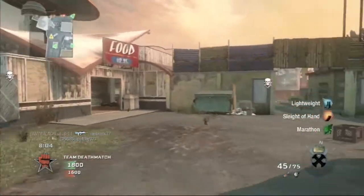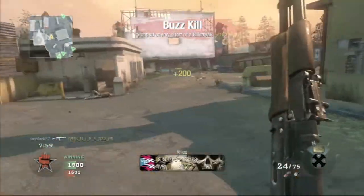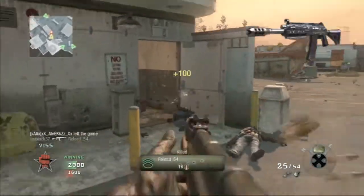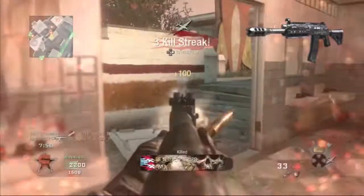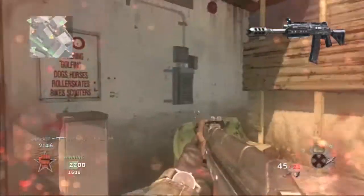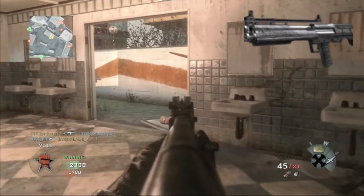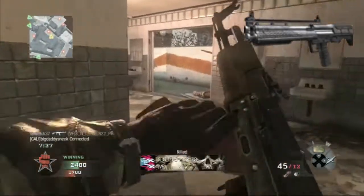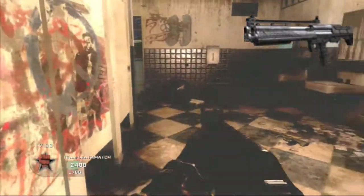Now let's move on to shotguns. We have four: the R870 MCS, the M1216, the SAIGA 12 — which was also in Battlefield 3, though it wasn't great there, so who knows how it'll perform here — and the KSG. The KSG was originally in Modern Warfare 3 and I love this shotgun. It's a pump-action with high damage, supposed to blow away every other gun.